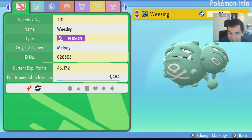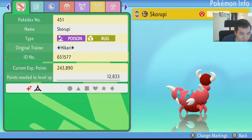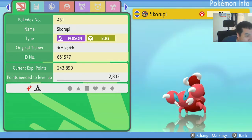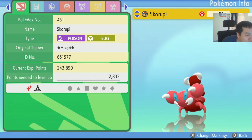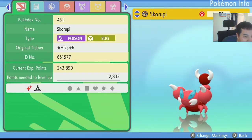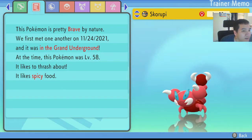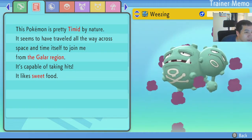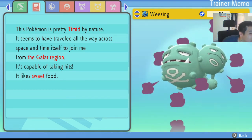Here's the summary page — this is the same Kanto Weezing you saw from Sword and Shield, and here's the Skorupi. In the summary page you should be able to see a little mark there — kind of looks like a triangle, or also like an A. That's the symbol for BDSP, and next to that should be the Shiny Mark indicator. The summary page also shows this one was caught in the Grand Underground. It says traded all the way across time and space.